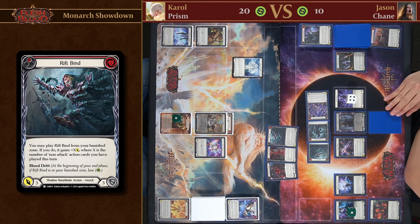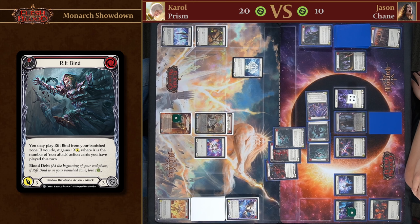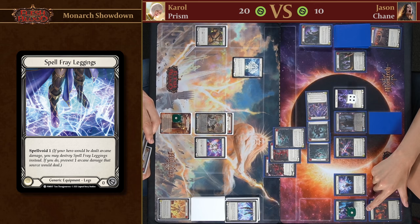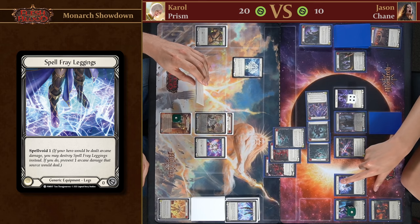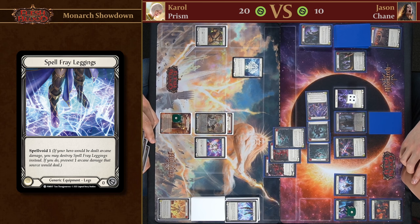Should I pop my Spell Fray Leggings? My opponent has no resources left but they do have Go Again. If I take the one arcane damage my Spectral Shield dies but I do have the Spell Fray Leggings. I'll prevent the one arcane. Spell Fray is extremely powerful — you might compare it to Blade Break or Iron Rot equipment or arcane barrier, but it's quite different. This is the first time we have anything that can prevent arcane damage without having to pay for it, and that is a massive tempo swing.